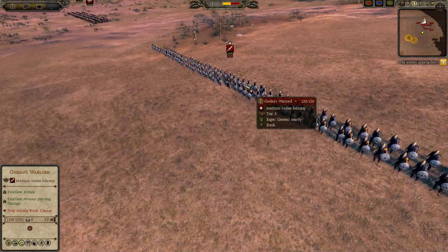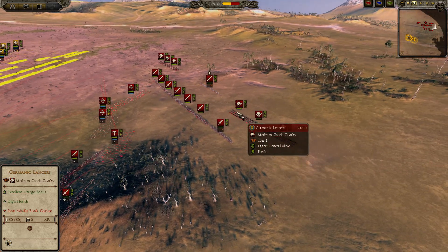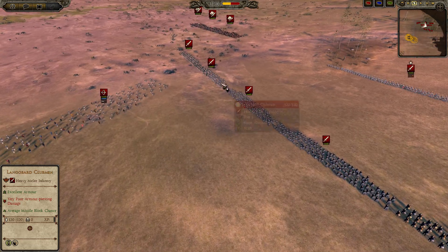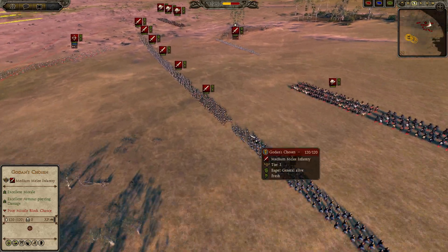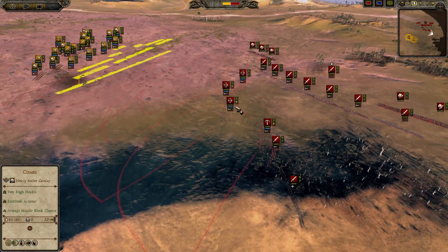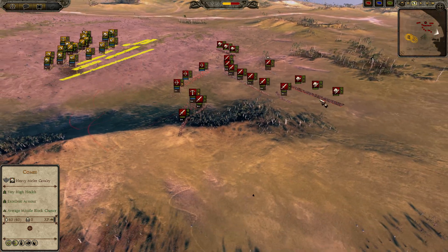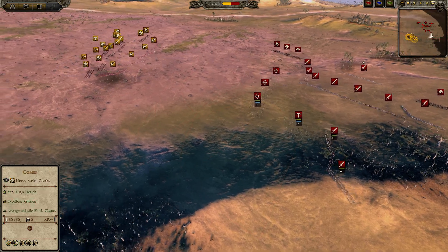For the Langobards: a Gaudens Warlord General Bronze 2 with fast charge. On each flank, two Noble Germanic Horsemen with a Germanic Lancer. In the center, two Langobard Clubmen flanked by two Gaudensmen and a Gaudens Chosen Bronze 1 on the left. Skirmishers: three Germanic Bows, a Germanic Crossbowman. Also two Horse Hewers. That is basically the Langobard build.